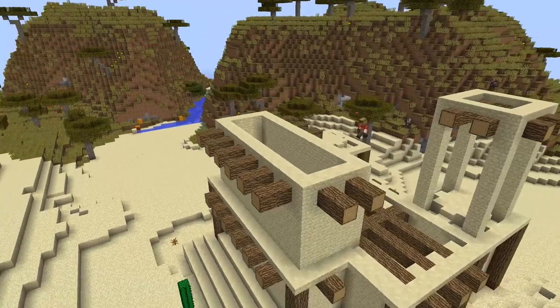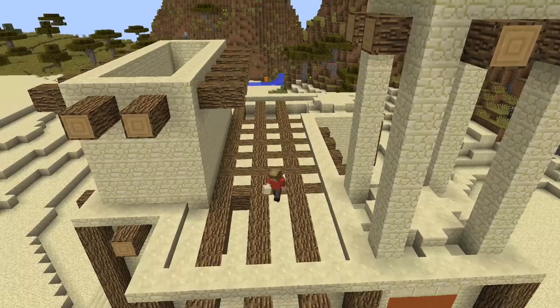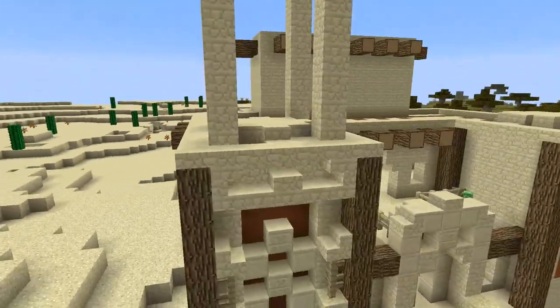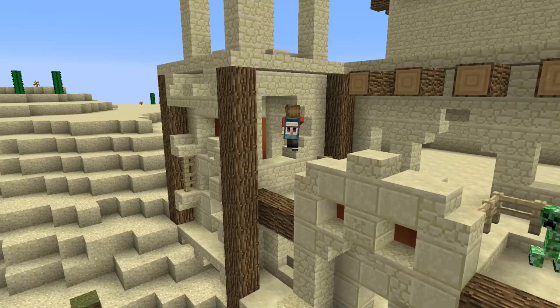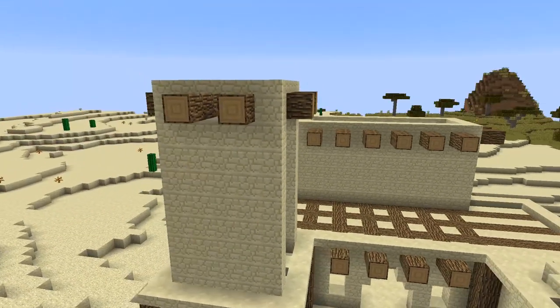Once I've done that I'm then gonna just quickly fill in the floor between the beams with a sandstone half slab, and then I run all the way back to the first tower and just detail the sides of the walls. I've probably figured out in my mind what I want it to look like by now and I'm gonna be detailing the rest of it.